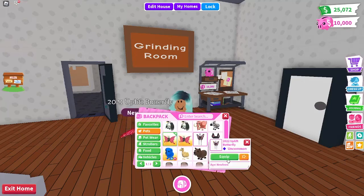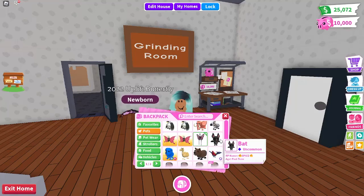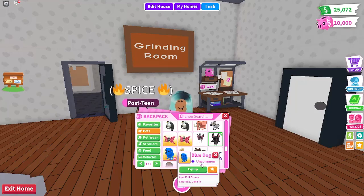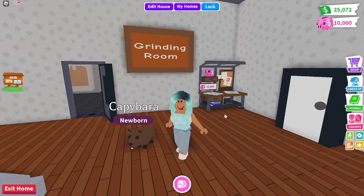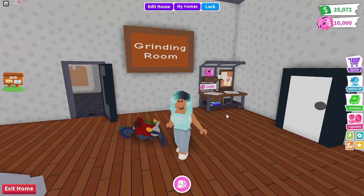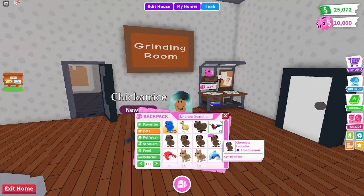I have a 2021 uplift butterfly and a 2022 uplift butterfly. I have a bat — wasn't it from a Halloween update? And the blue dog, the very first pet in the game, along with the pink cat. One camel from the cracked eggs. The capybara from the jungle egg. The chickatress from 2021.